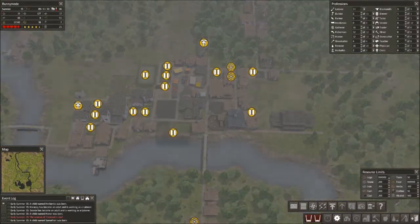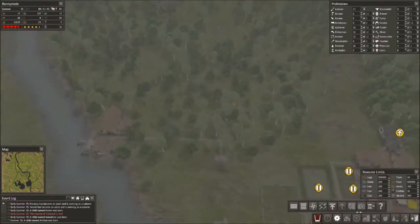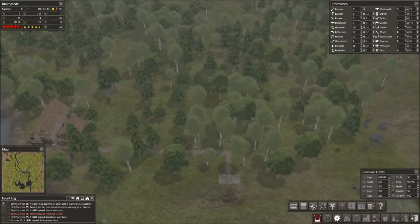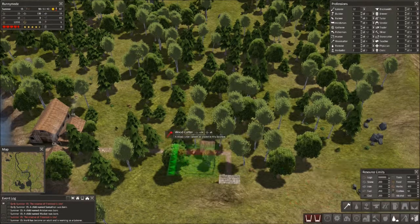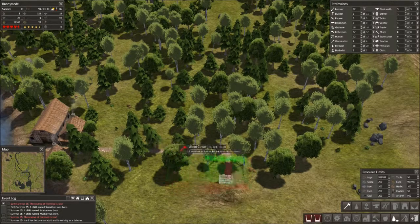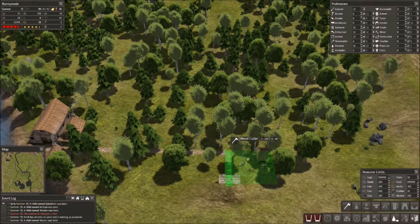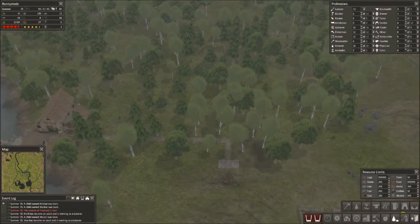Firewood is still low — I don't like that one bit. I'm going to put in another firewood hut over here, just get a woodcutter going. We'll set up a stockpile there and a home — that should be fine.